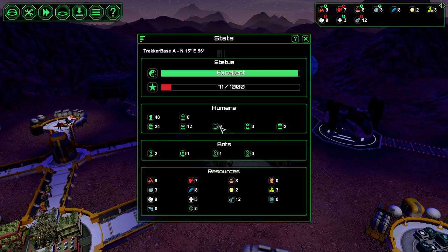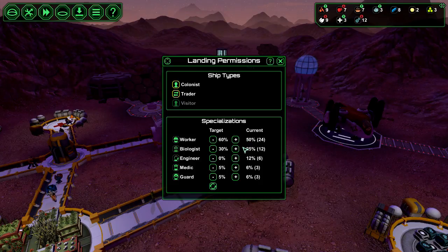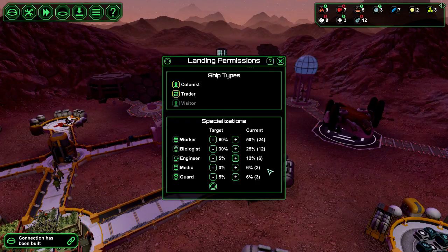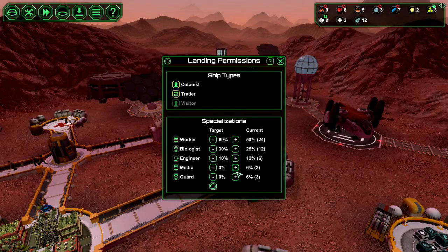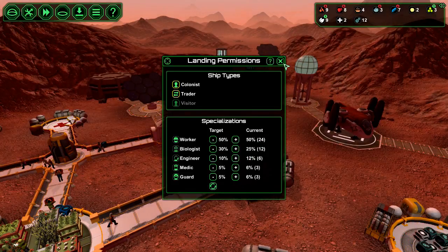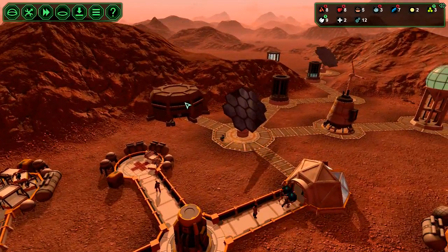But what have we got in terms of engineers? Six. What's our landing permission set as? We've got workers, 50% of workers, 25% workers. Engineers at 12% - so we probably need more like 15% of engineers, even more than 10% probably looking at those figures. And then these need to be 5%. Barge is 30%. I think that's a good workout.